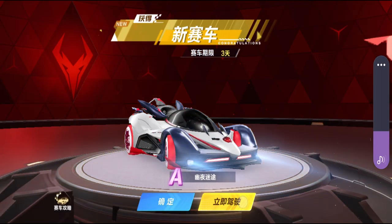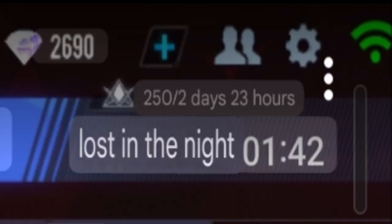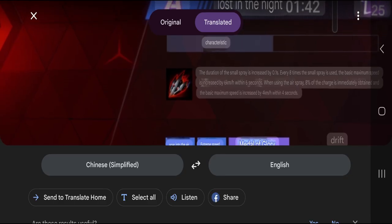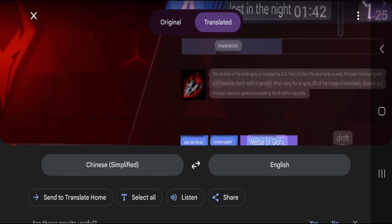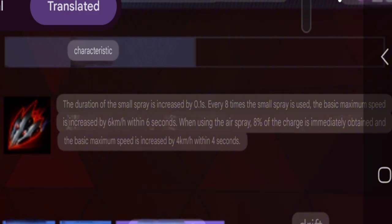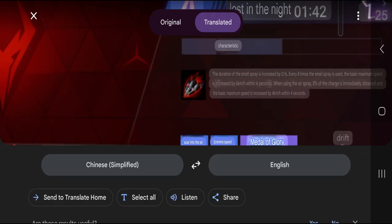Okay, let's see what this car is. 'Lost in the Night' — minibus duration plus 0.1 second. Every eight times minibus is used, base max speed increased by six kilometers per hour for six seconds. And we're using flying boost — 8% end tank immediately obtained, and the base max speed increased by four kilometers per hour for four seconds. That's a good characteristic: while jumping you get 8% end tank, and your minibus is longer.